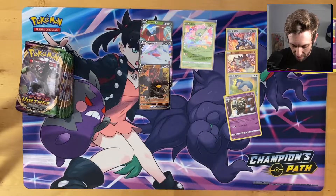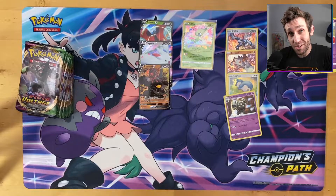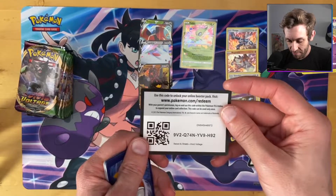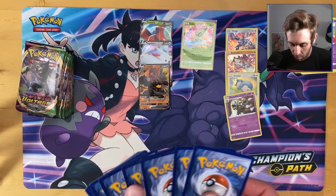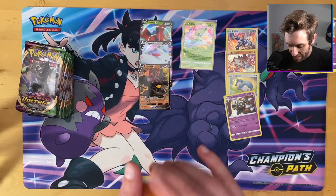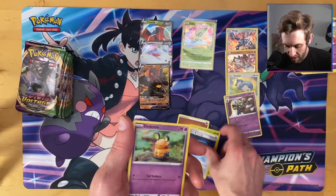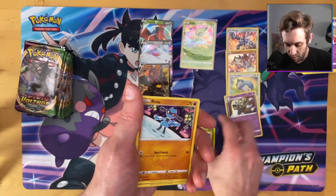Beedrill is an interesting card — the last card in your hand, you can put it onto your bench and draw three. Another green code card. So this side of the box I would not want to have pulled from — generally that side was not the good side thus far, unless this has another amazing rare. That was the poop side of the box. Now the other side is where all the bangers are.